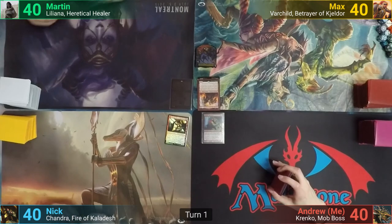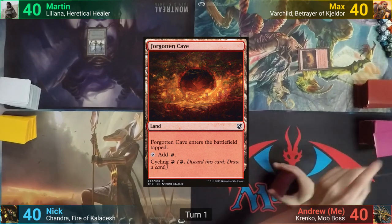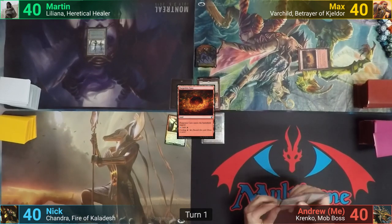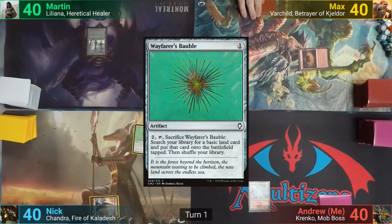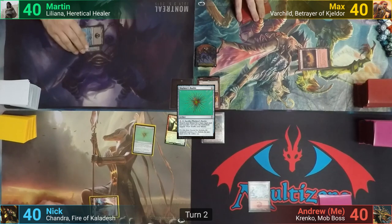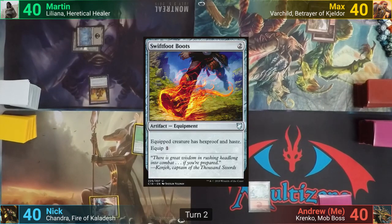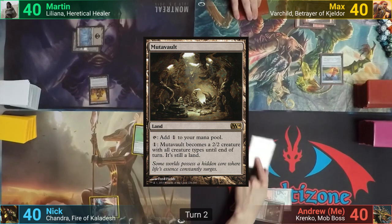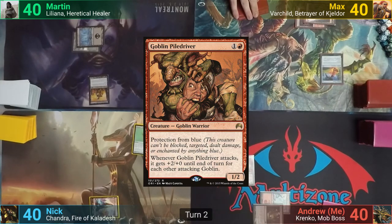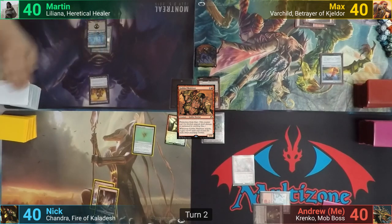Martin wins the die roll and starts us off. Martin plays a Swamp. Max plays a Forgotten Cave. I play a Snow-Covered Mountain. Nick plays a Mountain and casts his Wayfarer's Bauble. Martin plays a Swamp and casts Reassembling Skeleton. Max plays a Mountain and casts Swiftfoot Boots. I play a Mutavault and cast a very glared-out Goblin Piledriver. Nick plays a Mountain and passes, activating his Bauble as he does so.